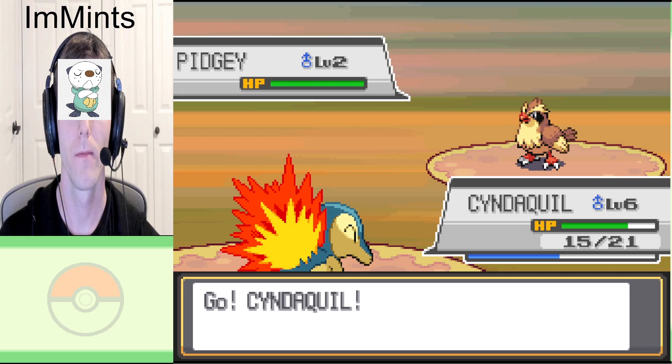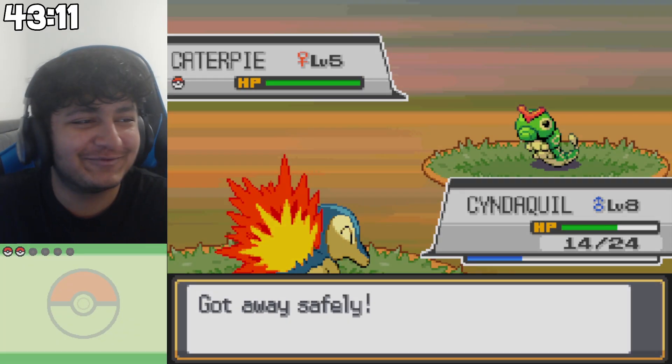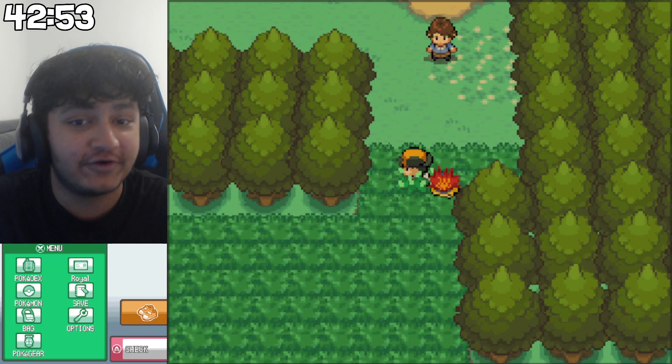Does the Cute Charm glitch work on the trainers? No! Why would that work? Tackle has a check - Tackle's 95% accurate, isn't it? Yeah, so it can miss. Yeah, it missed, that's why I'm upset. I know this game's trying to be funny, but like, I think the joke's gotten old. You can just give me a shiny now.